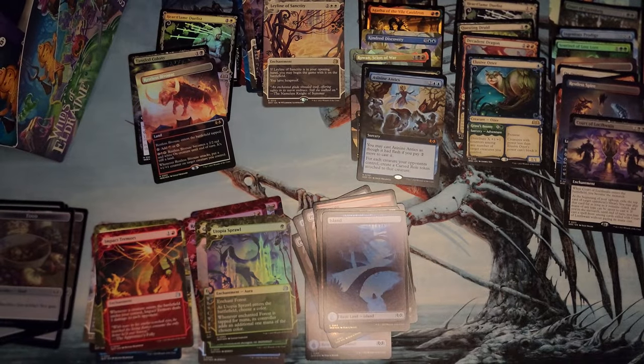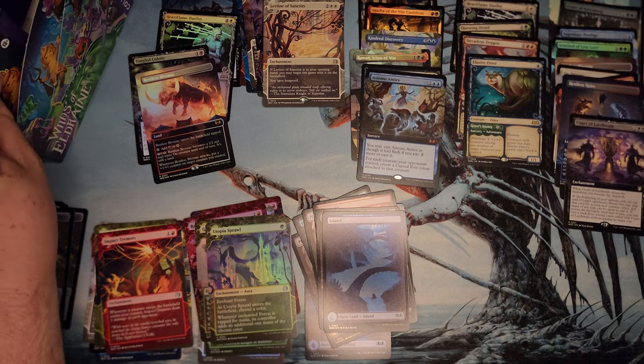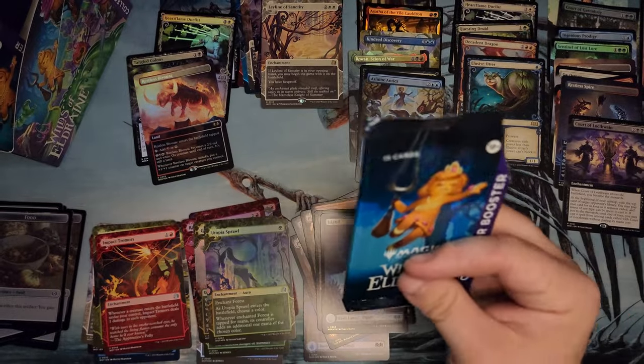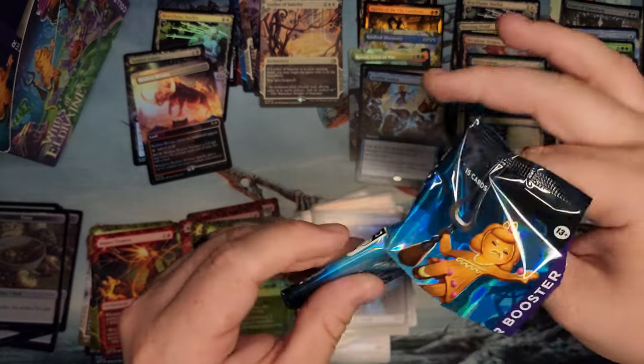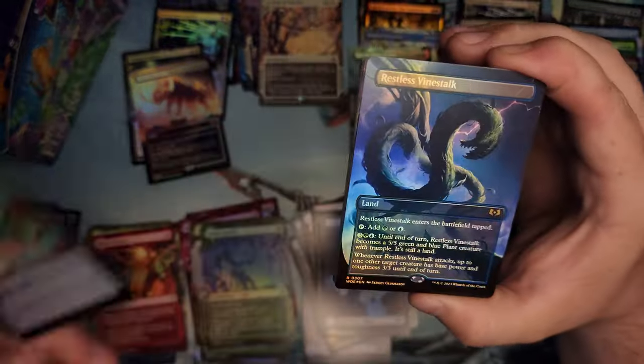Sweet Tooth Witch. A lot of people complain about the foiling on these Japanese cards, but I think they look pretty good. Maybe they did change the ink — the colors really pop. The colors are popping more than usual. It could just be me, might just be in a good mood.